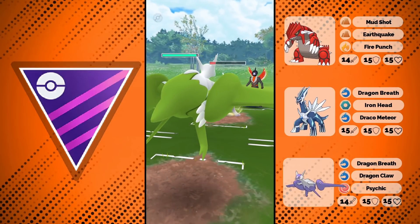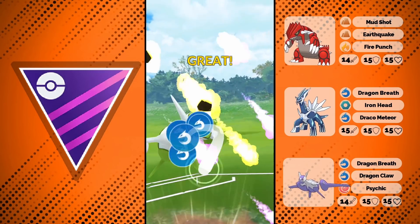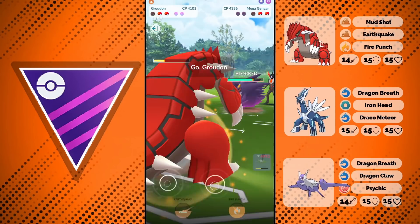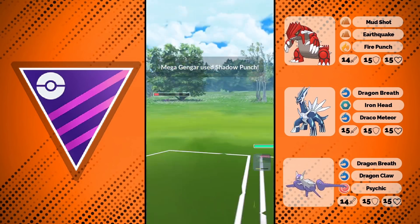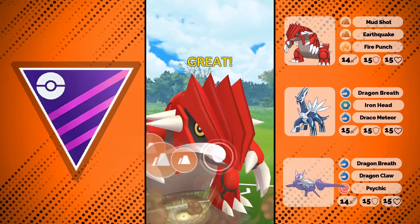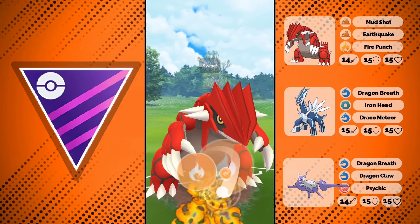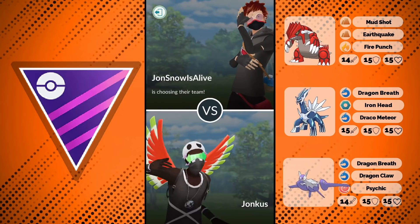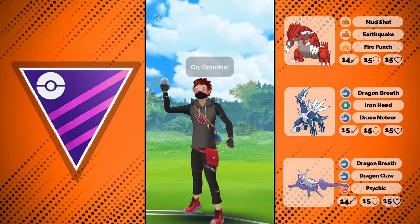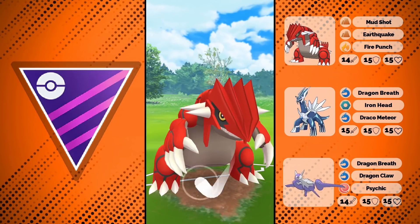Especially knowing they already used Focus Blast, they have nothing to hit us with. Still, look at the damage — it's comparable to what Dialga would take from Psystrike. I think Mega Latios's bulk is comparable to Dialga's but the typing is worse, and the attack is a bit stronger. So it's not too broken — it's good, likely the best Pokemon in the meta right now, but not broken. You can still deal with it. Same with Mega Gengar — I had Earthquake which one-shots it, but even its 4400 CP isn't completely broken.